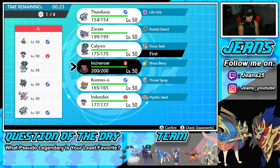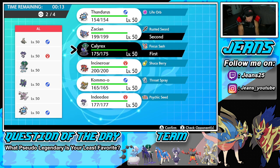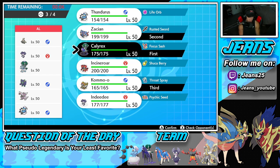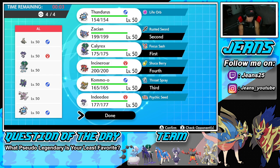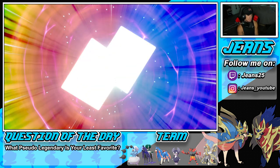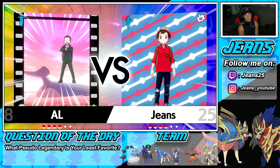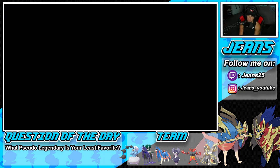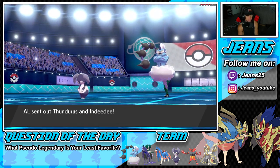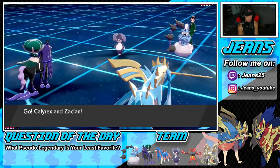I probably should have gone Thunderous because he has Defiant Thunderous on his team. Trick Room can steamroll me - we'll see what he wants to do. He leads Thunderous and Indeedee. We do NOT go into Incineroar, which is a great call. Both my Pokemon outspeed - I'm all about this turn. We could go Follow Me or drop an Expanding Force now. He Dynamaxes Thunderous, going for an Airstream - I'd rather have him go after Calyrex so my Zacian can stay full HP and pop a Behemoth Blade.